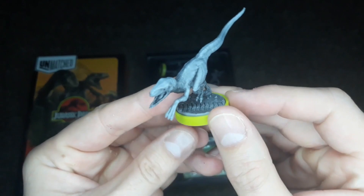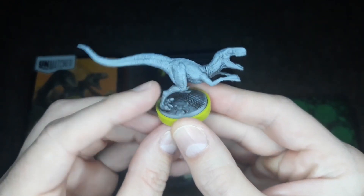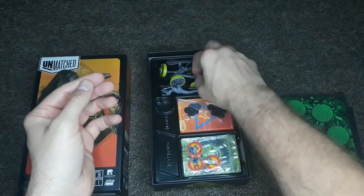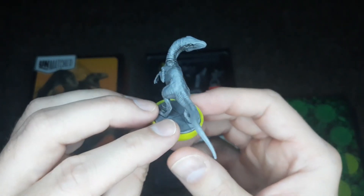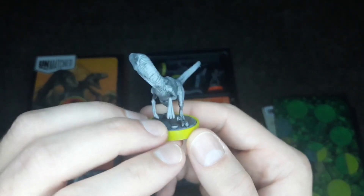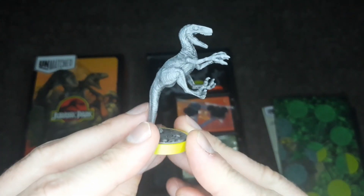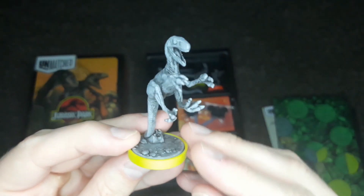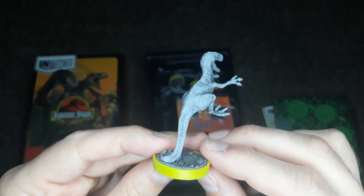The miniatures are really awesome and detailed — you can see the scales on the Raptor. There's another version of the Raptor here as well. Super detailed miniature quality and design. You've got your classic Raptor attack positions from Jurassic Park, which is super cool. Very detailed.